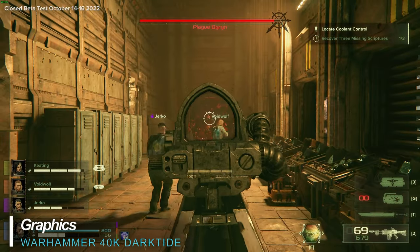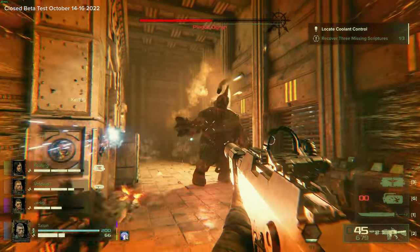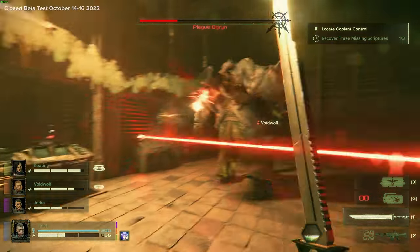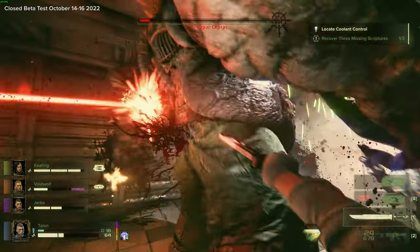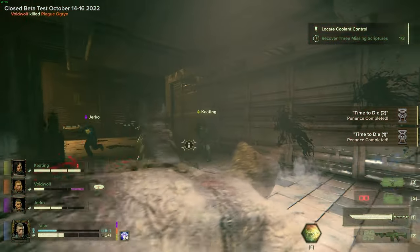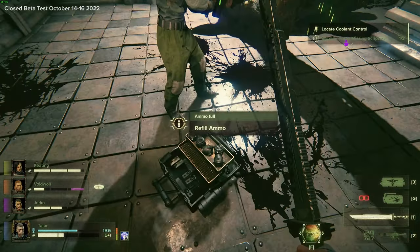Graphics are really slick and well put together with very unique environments that make you feel like you're part of the action on Atoma Prime in the Hive City of Tertium. But to get the most out of your experience you'll need a fairly modern GPU, otherwise expect to dial down the settings a little — it's still in beta though, so take that with a grain of salt. Ray tracing and upscaling techs from both AMD and Nvidia are included to help get the most out of your GPU. A nice addition if you ask me.